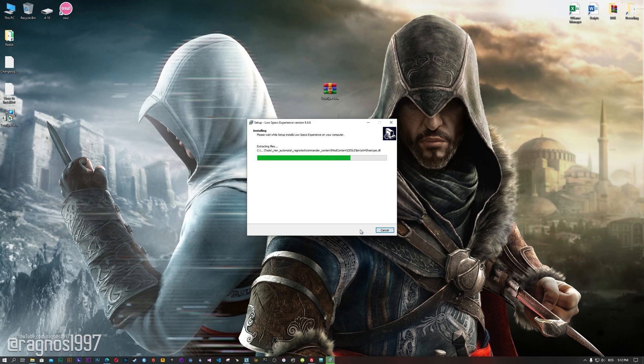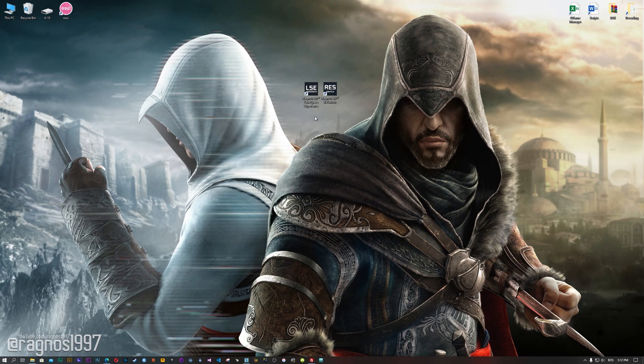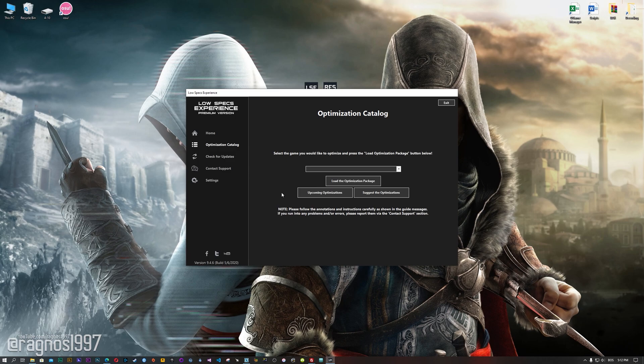Now start the installation process for the Low Specs Experience. Once it's done, start it from the Desktop shortcut, and head over to the optimization catalog section. From this drop-down menu select Assassin's Creed Revelations, and then press load the optimization package.